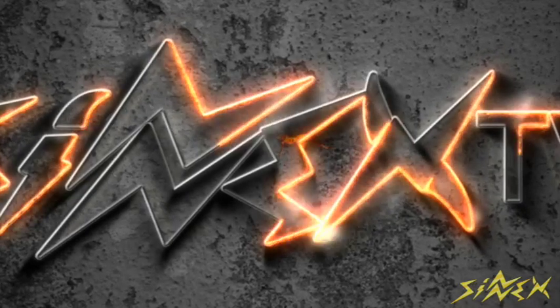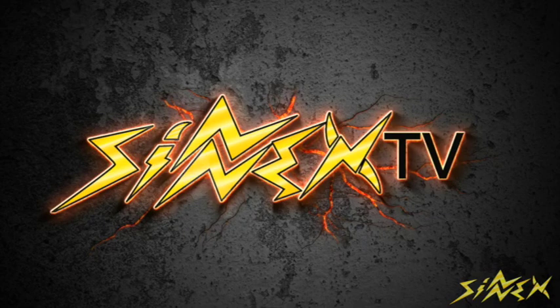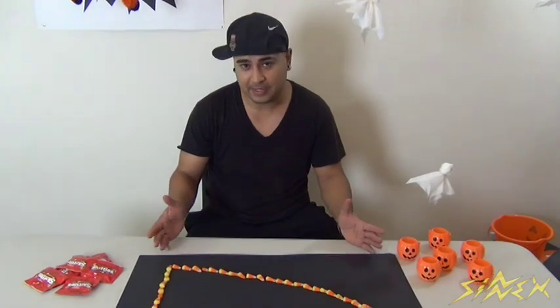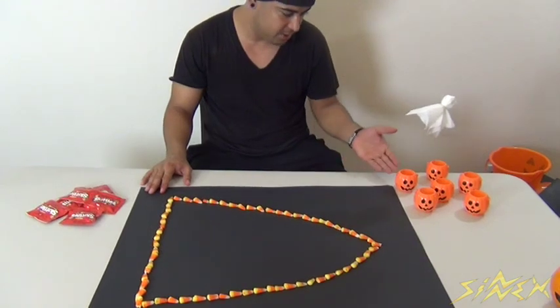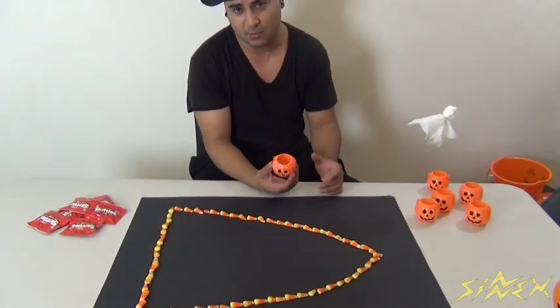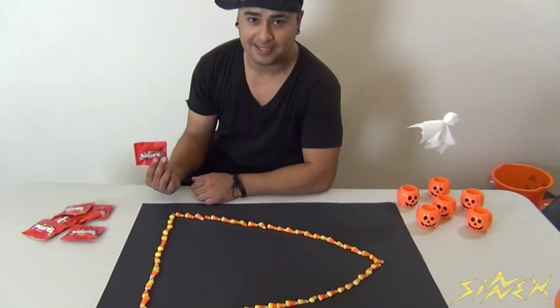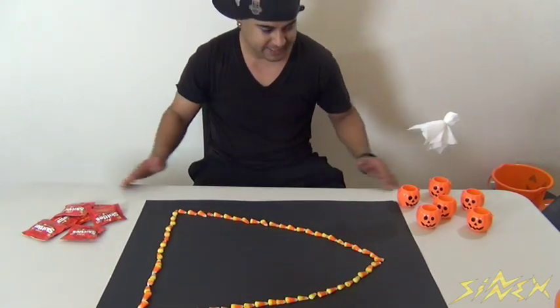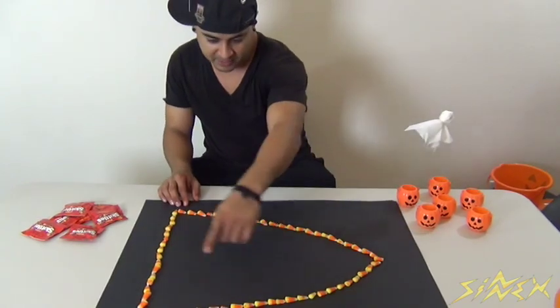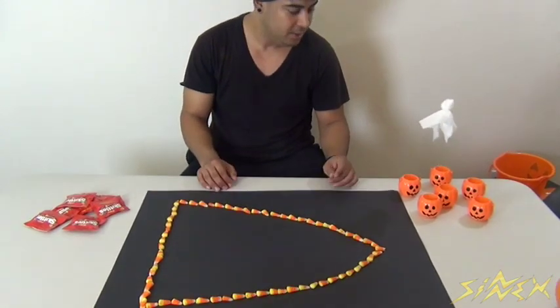For this first one we have a game that I call Candy Corn Pong. To set it up, all you need is some candy corn, some pumpkins — you can pick these up at the dollar store or Walmart, they're really cheap — and black construction paper. You put your black construction paper at the center of a table, and then I put candy corn in the shape of a candy corn for decoration purposes.